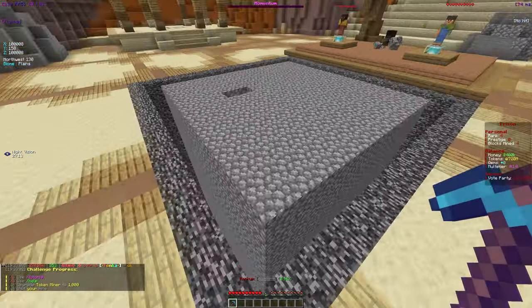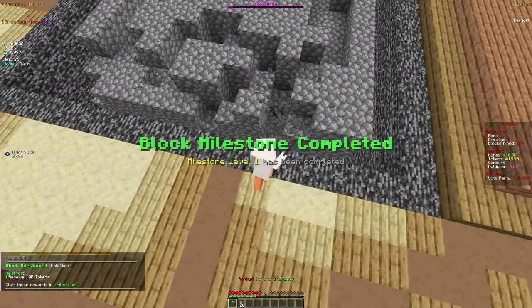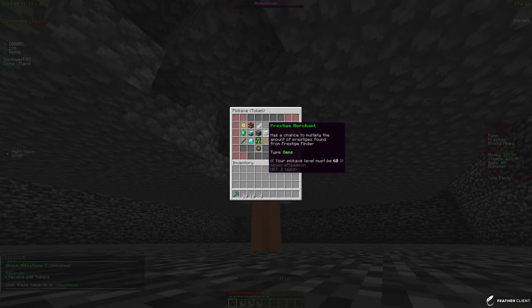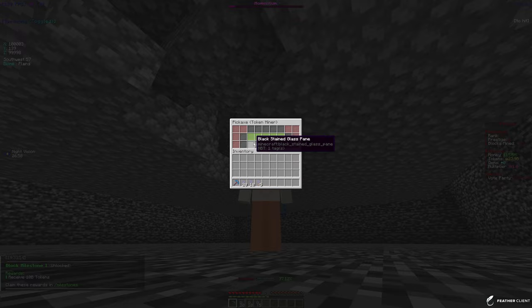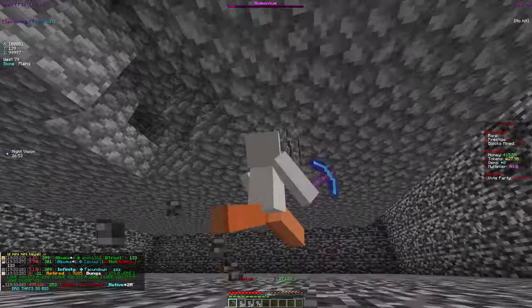We start off in a pretty small mine, but if you see our tokens on the right, we are going up an insane amount — like a billion every second, which is honestly good for now. Let me check out the token enchants. We want to go for token miner at the start; one level costs 1.2 billion tokens and right now I have 27 billion tokens.